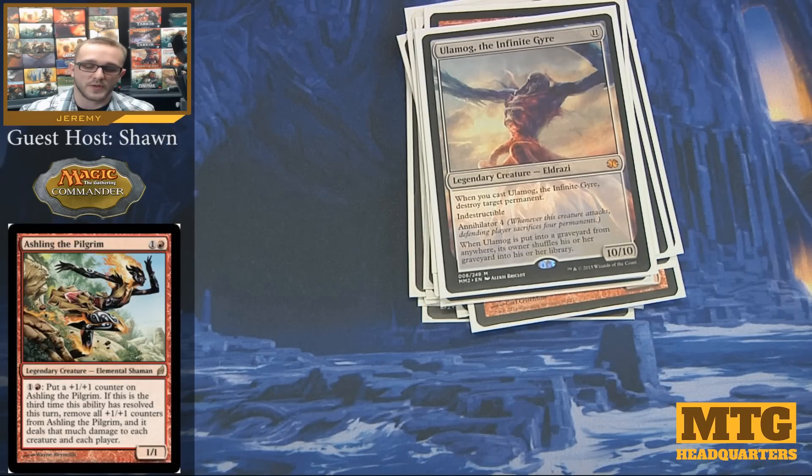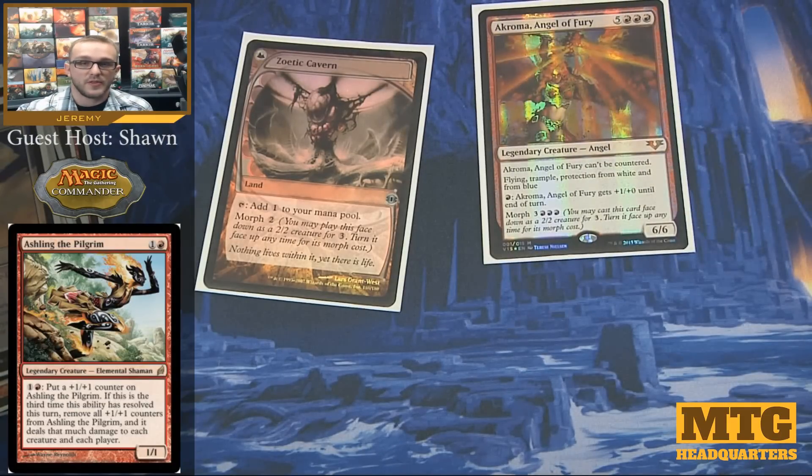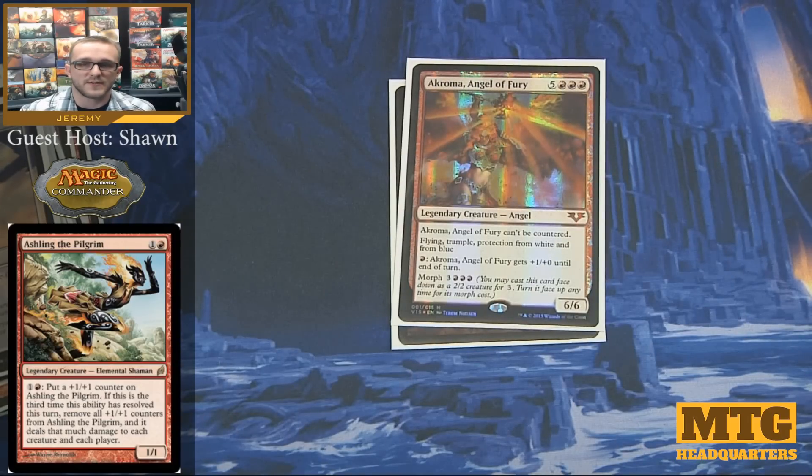For the last card, which pairs up with that Zoetic Cavern we saw earlier — this is the only other card in the deck with Morph, and it's Akroma, Angel of Fury. The reason I run Zoetic Cavern is because of Akroma. In a mono-red deck, you're typically only going to have one Morph card, so Zoetic Cavern ends up being a removal spell blocker. I can play Zoetic Cavern face down at the same time I could play Akroma as a Morph creature, and maybe somebody will try to remove Zoetic Cavern while it's face down, wasting a removal spell. As for Akroma herself — she can't be countered, has protection from white and blue, has flying and trample, and you can pump her. Her Morph cost lets you play her a bit earlier than her normal mana cost, but she's just an all-around great beater for the deck.